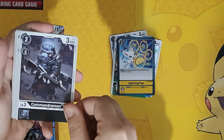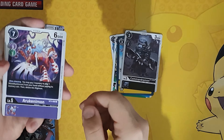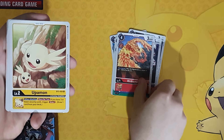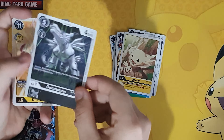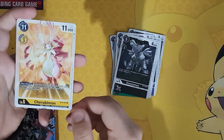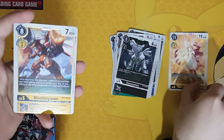Commandramon, Urukinu mon, Berdramon — I know that one — Uppamon, Gururumon, Cherubimon, that's a rare — it's got the gold border — and another rare which is Ryze Grey Marlin.